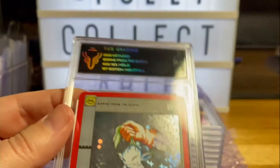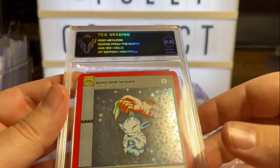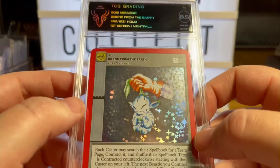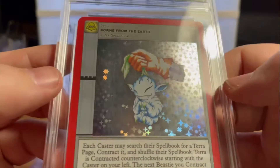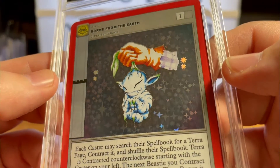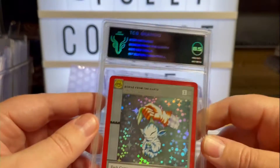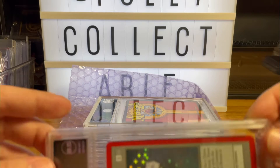If that's the worst one we get, we should be okay. So first one down — Born from the Earth, I really love that. Full hollow, love the design. I was keen to get that one graded and now I've got it in a slab — looks fantastic.